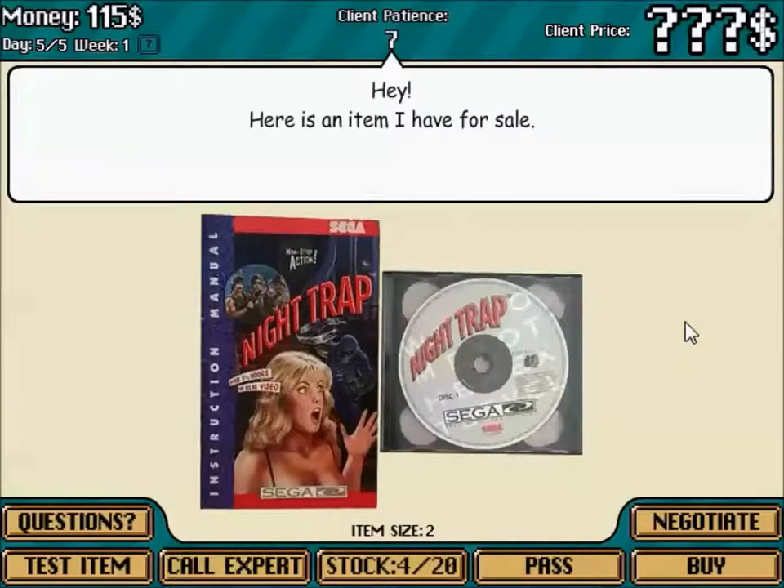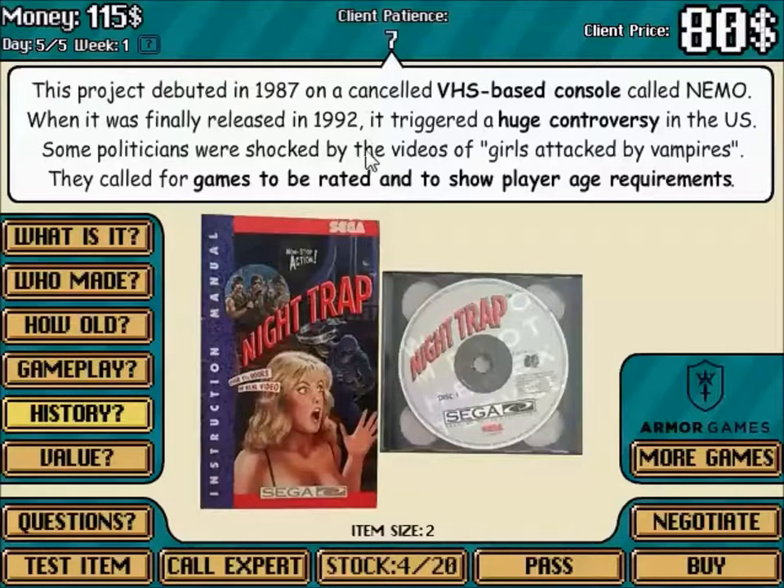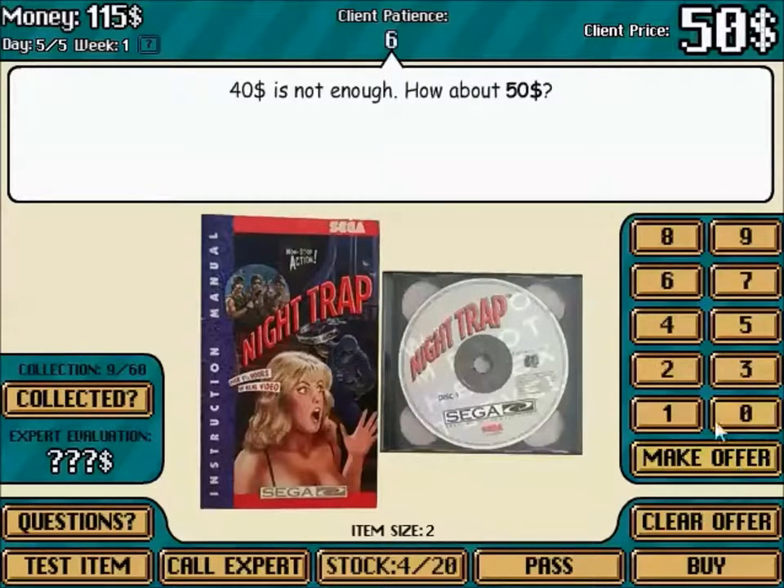Night Trap — this is an awesome game. It got in real trouble: you watch through security cameras as a house full of teenage girls gets attacked in full motion video, which made some people crazy back in the day. It's actually a super early precursor to games like Five Nights at Freddy's where you take a passive viewing approach to gameplay. It's age restricted. You want 80 bucks? I'll give you 40. How about 45? Fine.